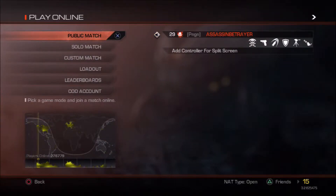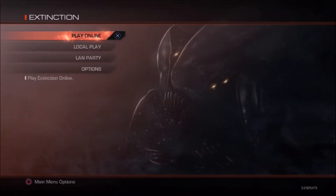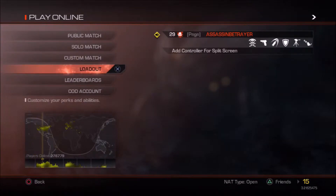Hi, this is Penguin Colony, this is the Assassin's Betrayer. Today I'm going to be explaining some of the Call of Duty Ghosts Extinction. I'm going to discuss some parts of the loadouts and what I use.